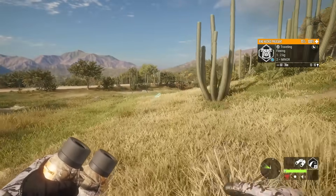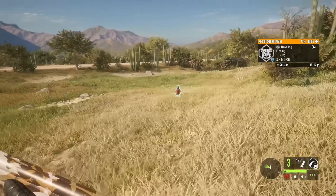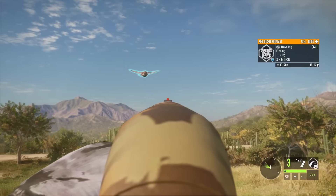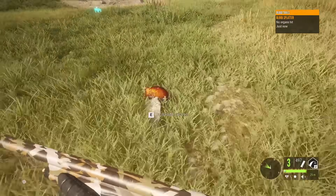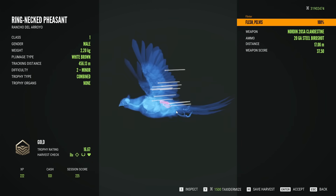Got another rooster pheasant. I think he was trying to run this direction for cover, and we kind of got him cut off. He is coming this way still. Typically, though, if you get in the way, they'll just go ahead and flush. And we're not going to be dragging that one. That hit a little bit more center than the last — quite a few pellets in there. Nice gold at 16.67.